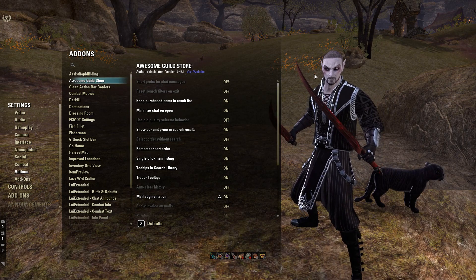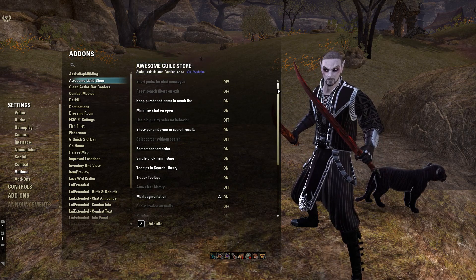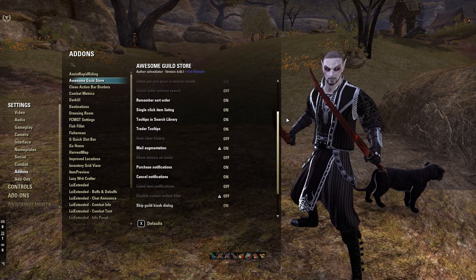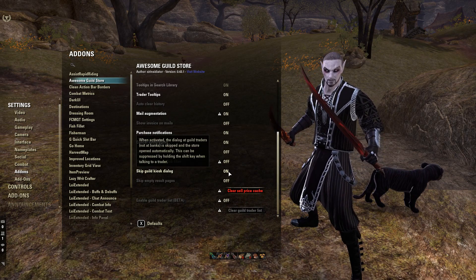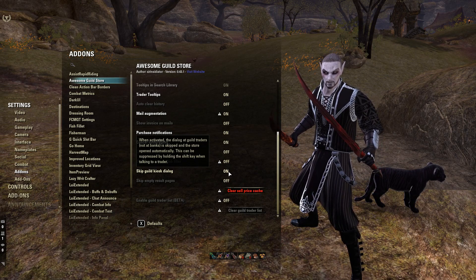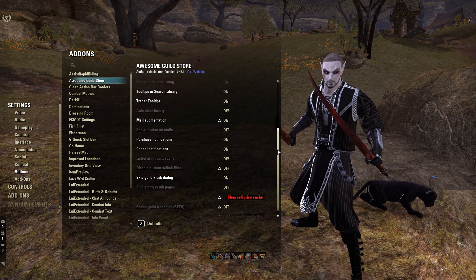These are the settings I use for Awesome Guild Store. I don't think I really changed anything in them — it's all personal preference, so there's not much that really makes a difference. One I would recommend making sure is on is the Skip Guild Kiosk Dialogue. It just makes opening the guild store a little bit quicker, saves a couple clicks, which is quite nice. There's not really anything else in there that you'd need to change.